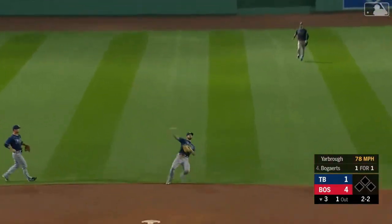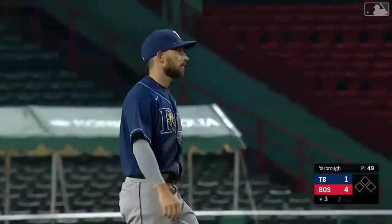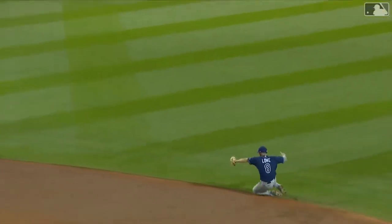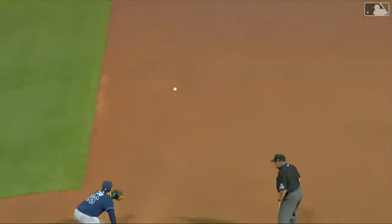That is up the middle, backhanded nicely on a low hop — a very good play right there. Get the throw away to Ji-Man Choi and retires the batter. That ball off the mound, the short hop, the way he got to his feet — slide, pop-up slide — and then get rid of it all in one motion.